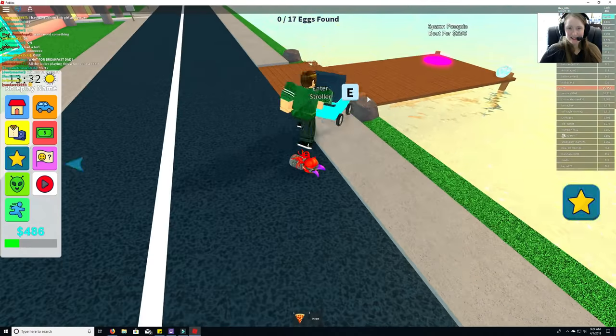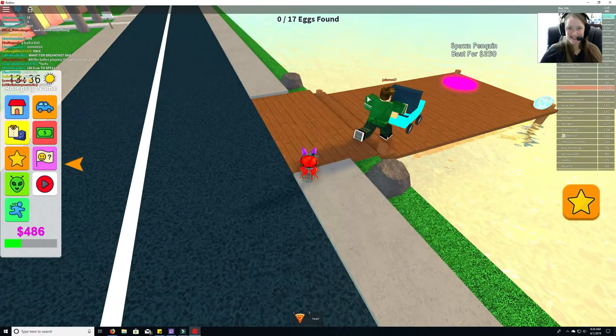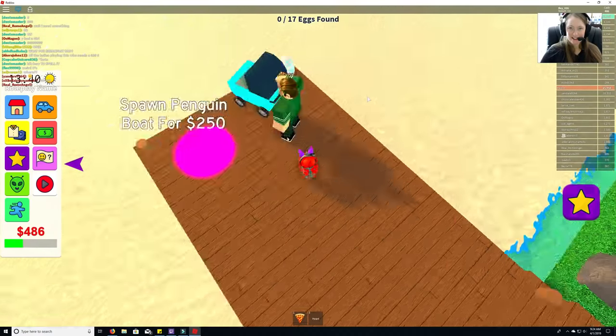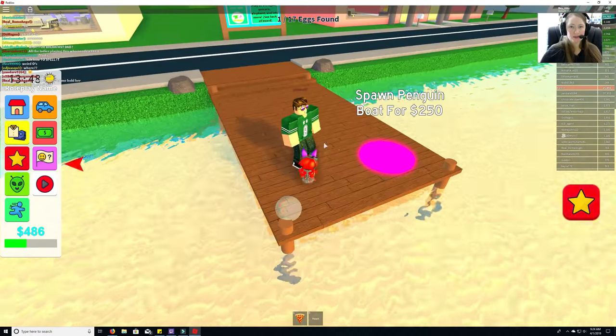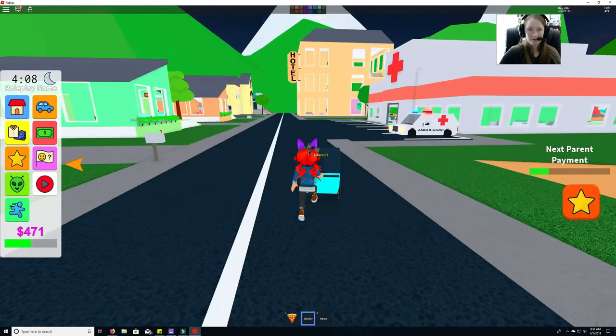Egg number one! I fell out of the stroller. You just run over the eggs to collect them — so we found our first one. Let's see if we can find the second egg.